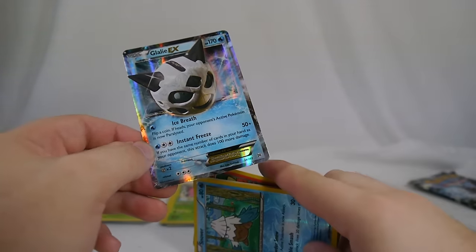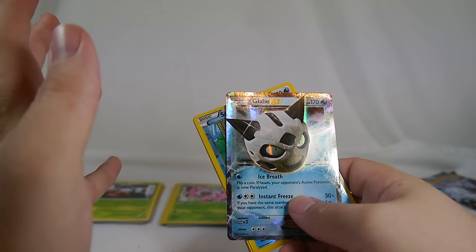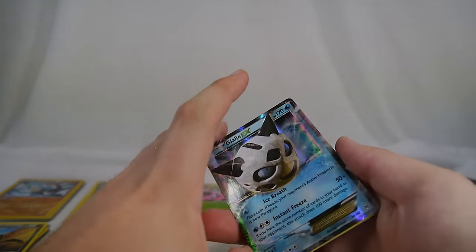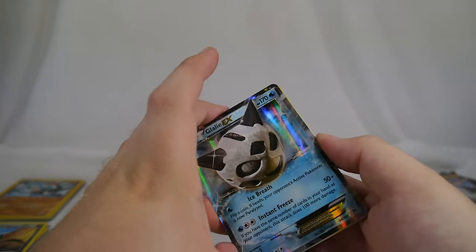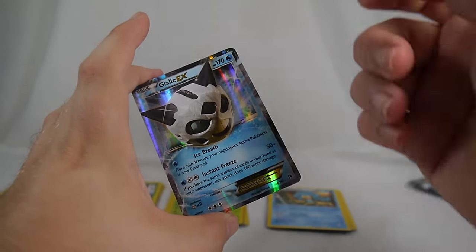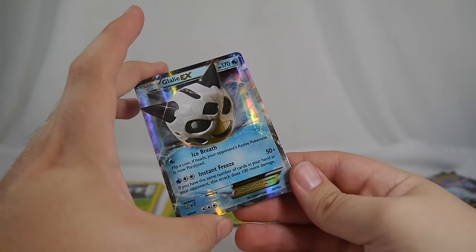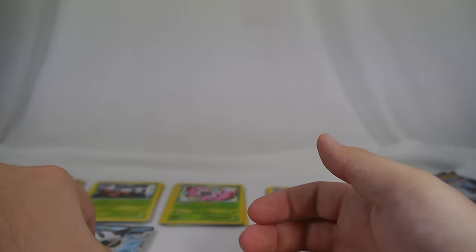I really want to play Glalie. Ice Breath — flip a coin, if heads your opponent's Pokemon is paralyzed. Instant Freeze does 50 damage and if you have the same number of cards in your hand as your opponent, it does 100 more damage. There are cards like Red Card that can limit your opponent's hand, plus Judge, so there are ways to match hands and make Instant Freeze do 150 damage. Muscle Band brings it to 170 — a sweet spot on a lot of EXes. I'm up to two Glalies now, almost there for my Glalie deck.